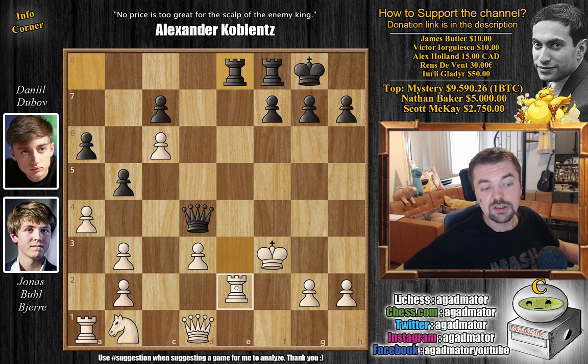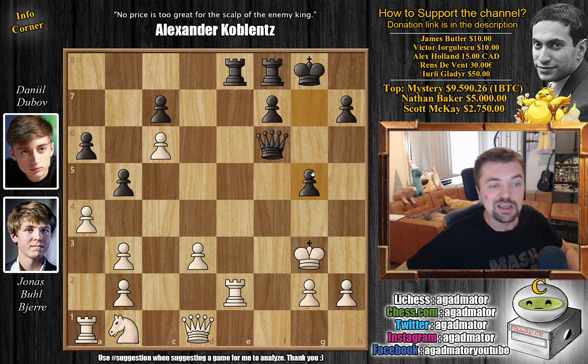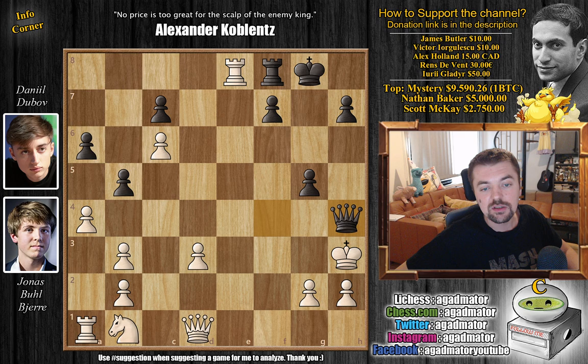Now comes Queen to F6 check by Dubov — the King has to go up the board; these two squares are covered by the Queen and by the Rook. We have King to G3, and the position is completely winning for Black. But there is only one move that wins the game here and it's not easy to find — feel free to pause and try. The move is pawn to G5! The threat is Queen to F4 check followed by Queen to H4. If White does Rook captures, it's just Queen to F4 check, King to H3, and Queen to H4 is checkmate.